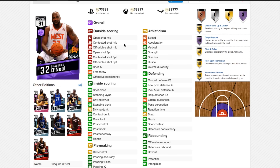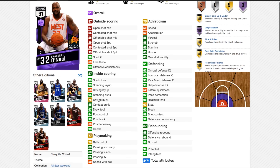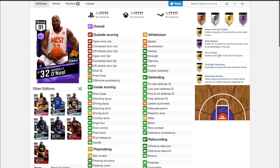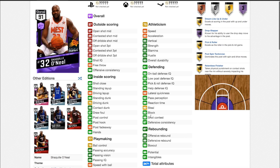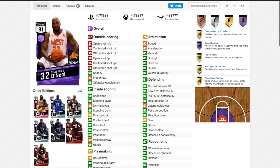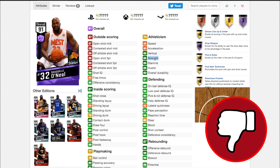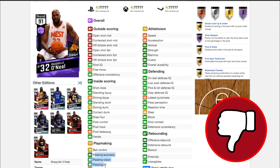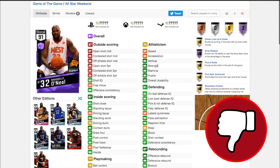Now we're on to Shaq. You're looking at it and thinking this is a great card — 95 standing dunk, 90 post hook. But it's got 3 amateur badges: brick wall, bruiser, and drop stepper, which is good to have. 90 blocks, 7 foot 1, but not great rebounding at 86. Speed 50, which isn't great. And if you look at all the other Shaqs, 99 strength — but this card has 85 strength. If this isn't changed, there is no point buying this Shaq. This Shaq mainly just has good playmaking for some reason, but if it's 85 strength, is it really Shaq?